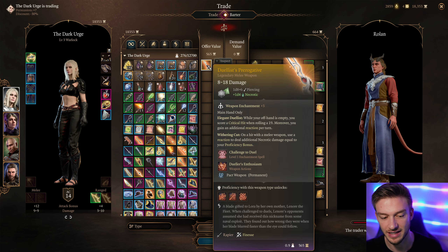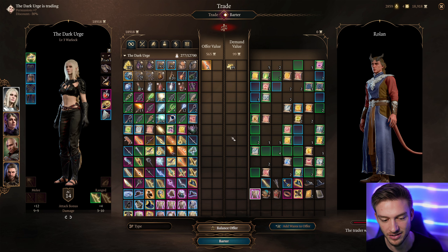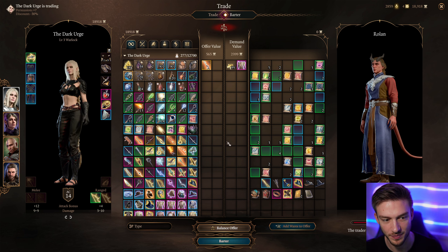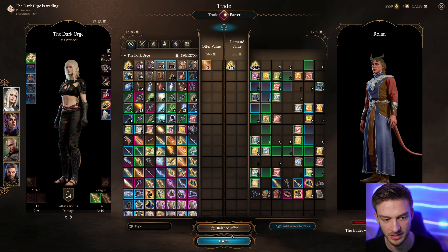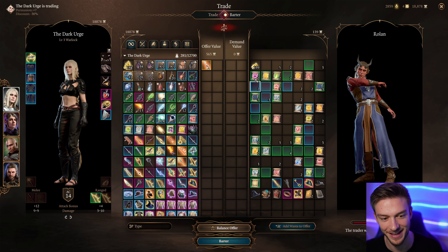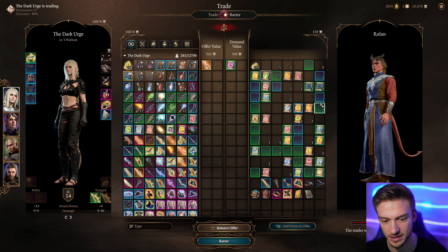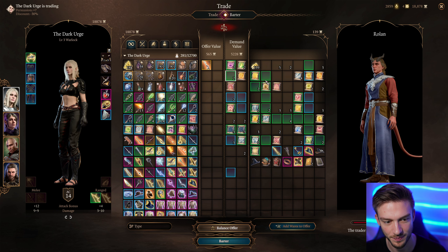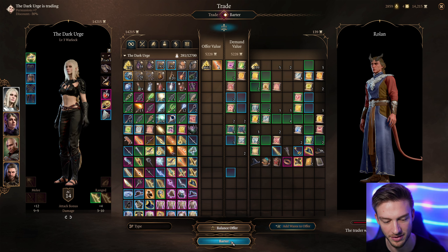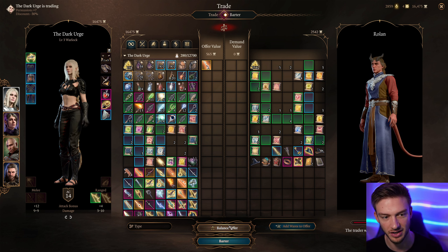As you can see, it keeps our weapon there. We got the gold, and then you can balance the offer again. Then you can start taking items from him — you'll need to balance the offer as well. But you can literally steal your gold back too. Just select a bunch of his items, put them into the offer, balance it, and you can continually balance offer and get your gold back.